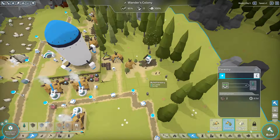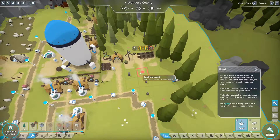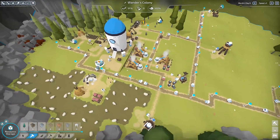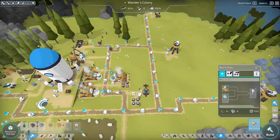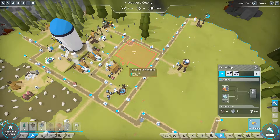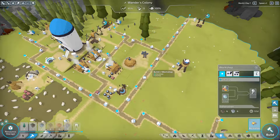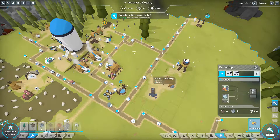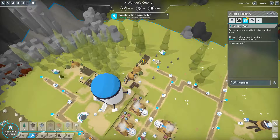With that new lumberjack hut, maybe I should get another forestry to go along with it - yes, perfect! Just to make sure we have a constant supply of wood. Now let's get that workshop built - it's a pretty big building. I'll place it here, maybe right here is better. The second forestry is completed, so we've got two of them in this area.